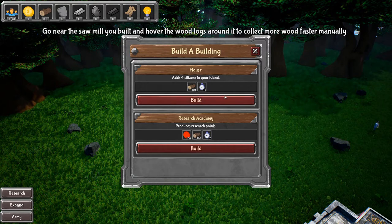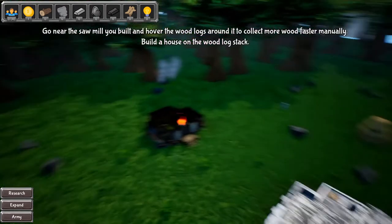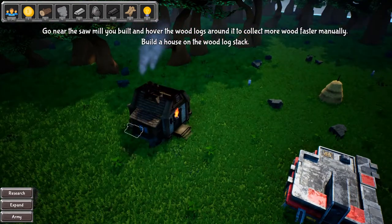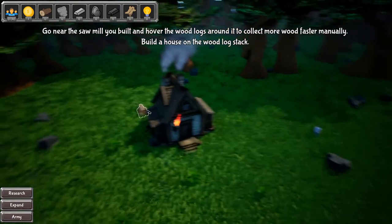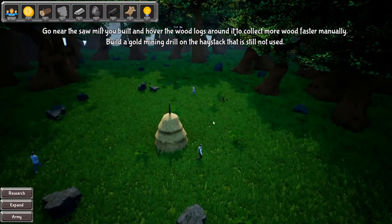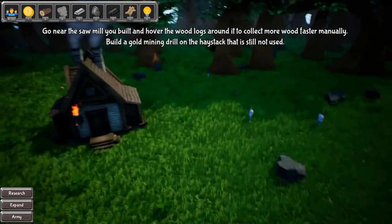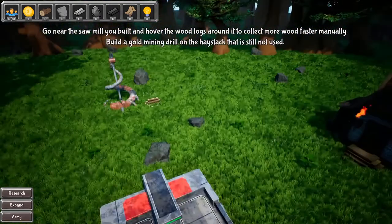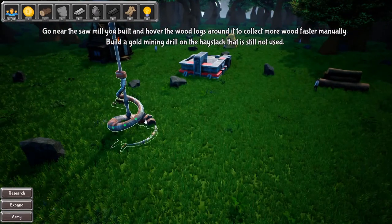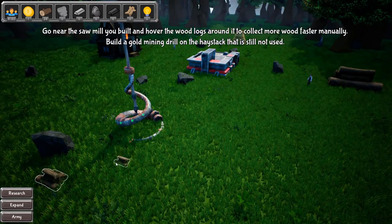Add four citizens to your island — seems like a thing to do. I'm not gonna do the wood clicking. You can't make me. All right, you did it once — never again. Let's build a gold mining thing. I think the gold mining one is right here. We don't have enough wood. Are they really gonna make me click all over the place? I really do not want to do that.